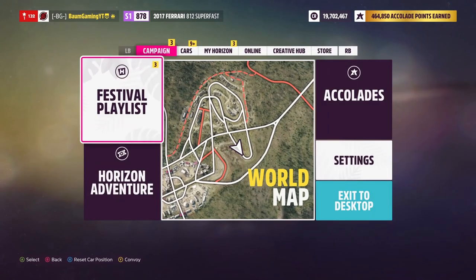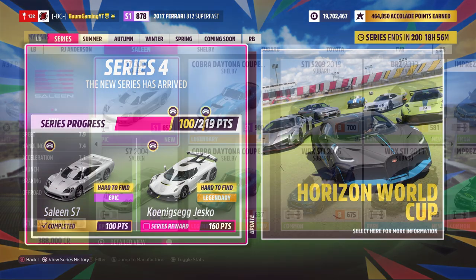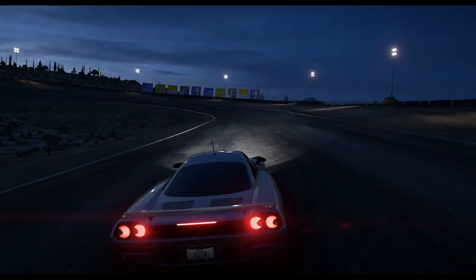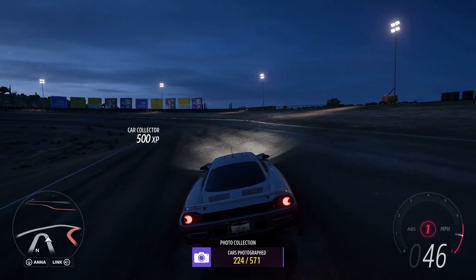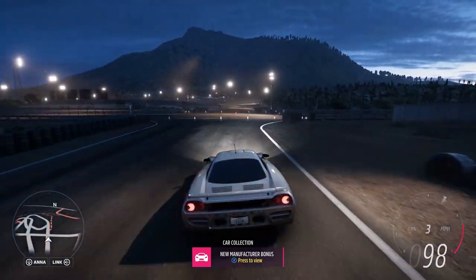Back out of there and into the start menu — we can claim the Wooling Sunshine, the Rimac Concept 2, and the Saline S7. I already had one of the Saline S7s, so they must have given it again — probably through a wheel spin. Regardless, if you don't have it, it's a great way to get it. That covers the rest of the festival playlist outside of Horizon Open and the daily Forzathon challenges.